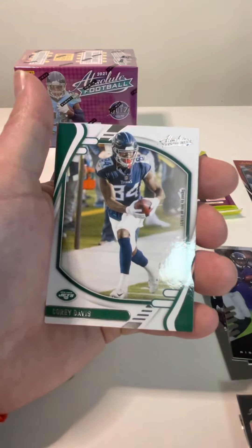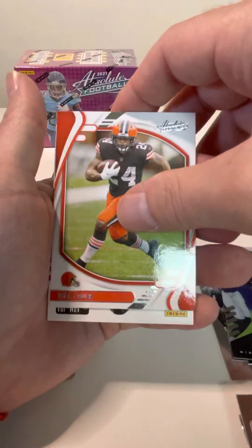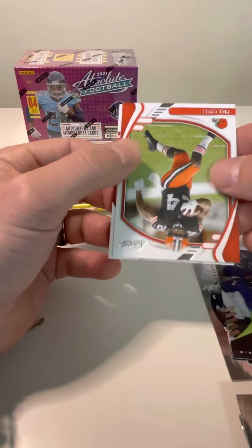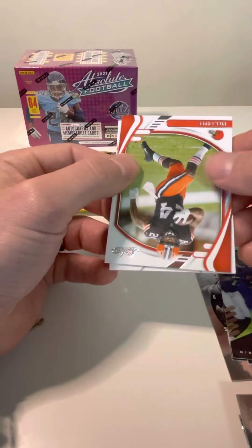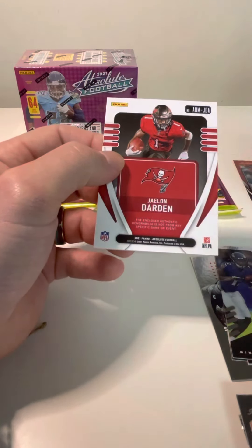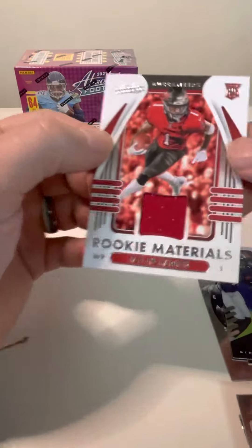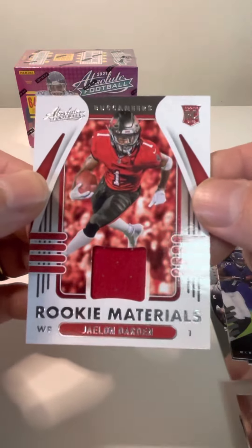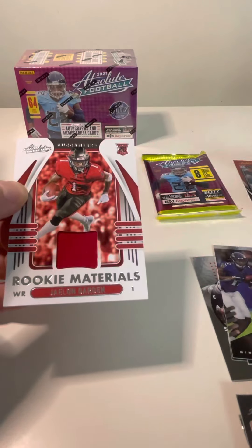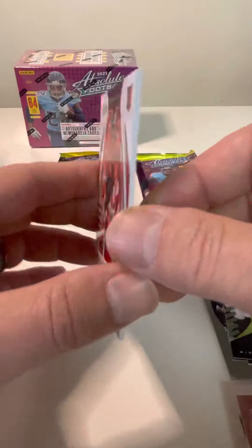Let's see what we got here. We got Corey Davis, Nick Chubb. Let's see what this is — JDA. Jalen Darden. I think this is just a regular patch. It's a rookie materials card — Jalen Darden. So we pulled obviously one of these rare Devontae Smiths, and we got a patch in here as well.